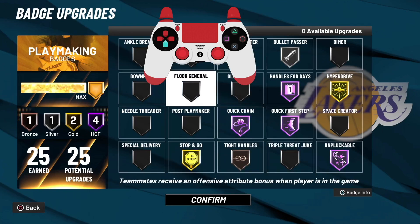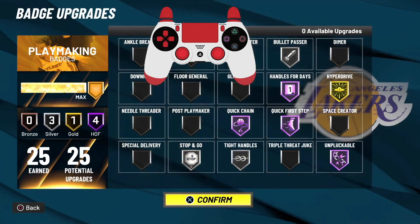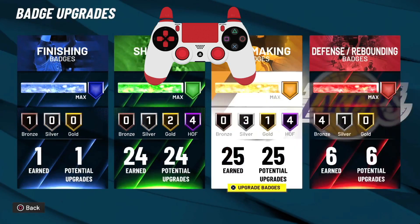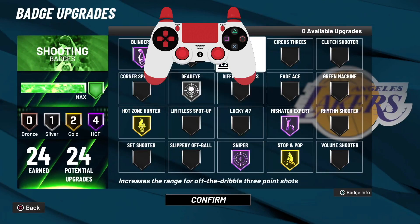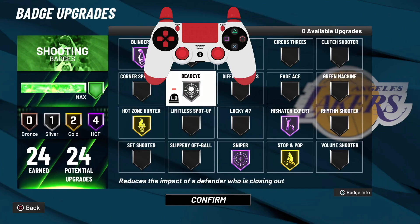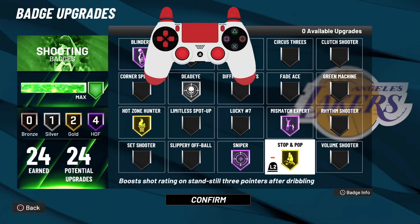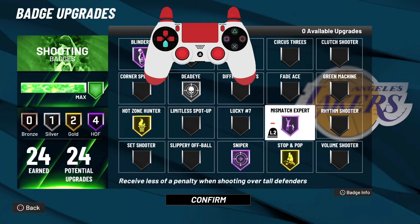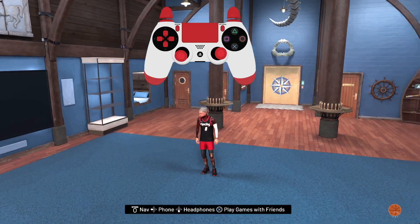If they're on a pure lockdown they can run ankle braces to negate tight handles, so just run tight handles, swallow that pride — it doesn't matter. Now for shooting badges: you don't have to run these if you don't want to, this is just me because I like to shoot really deep. I have Chef on. Blinders is going to be hall of fame. Hot zone hunter works just as good on gold as it does hall of fame. Dead eye silver makes you hit a lot of clutch shots when they jump at you. Stop and pop is a really good badge — I'll rock it on gold. Then you've got sniper and mismatch — that's what you're going to need.